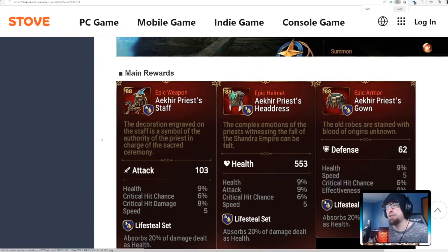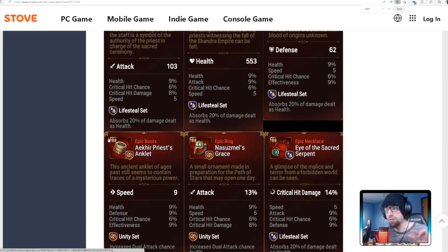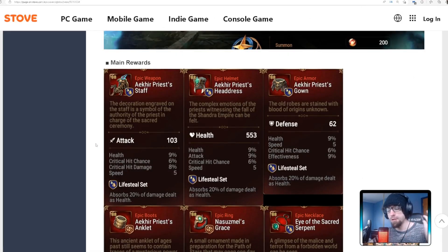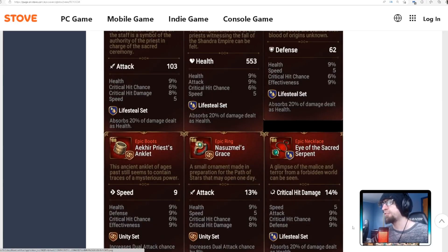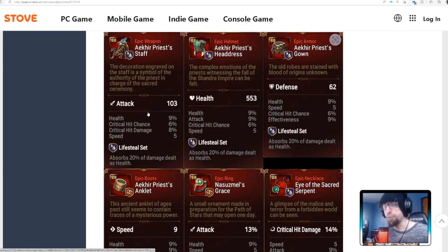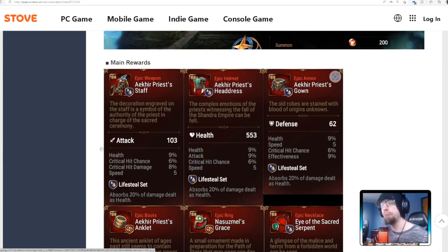Let's talk about these pieces because they're actually really good. I went over them briefly in the update video, but I really want to break down how good these pieces are. The pieces that have the most value in my eyes are the weapon and the necklace — these two pieces are insanely good for lifesteal builds. The weapon gives 9% health, 6% crit chance, 8% critical damage, and 5 base speed, which are all super high rolls.